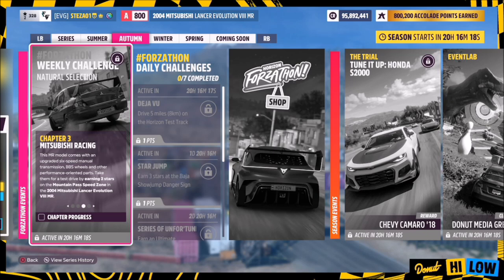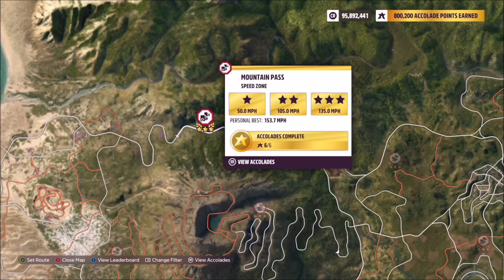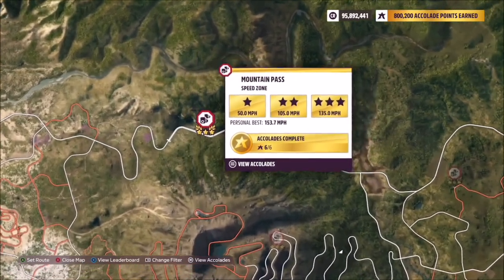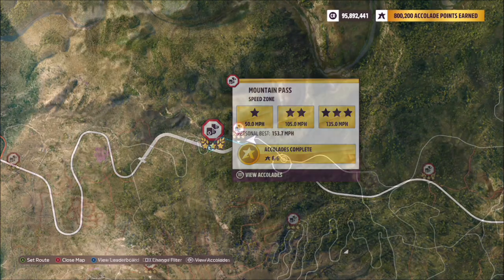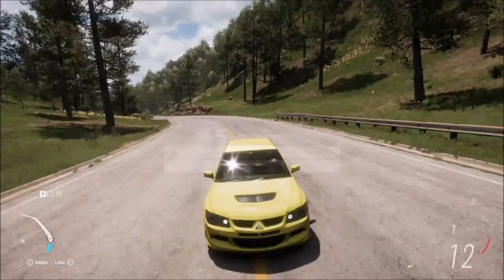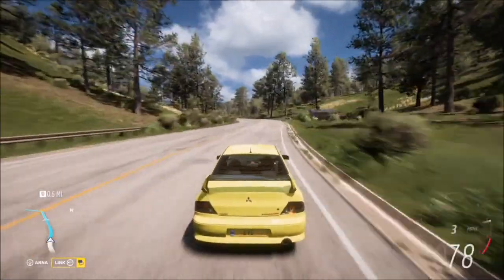Moving on to the next challenge: it wants you to earn two stars at the Mountain Pass speed zone. It doesn't specify whether you need two stars in one run or across two separate runs, but either way I'm going to show you how to get two stars in one run going in both directions. Two stars here is only 105 miles per hour, which is fairly easy. We'll start from the east side of the speed zone and I'll show you both directions.